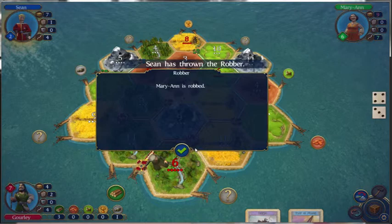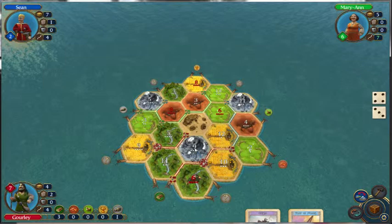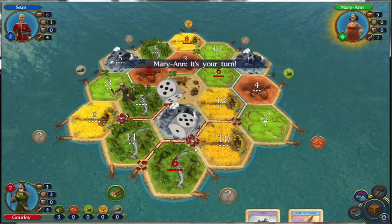Mariana's robbed. That's what you get for having too many cards, you greedy person. We are at seven points, and we just got our ore stolen from us.